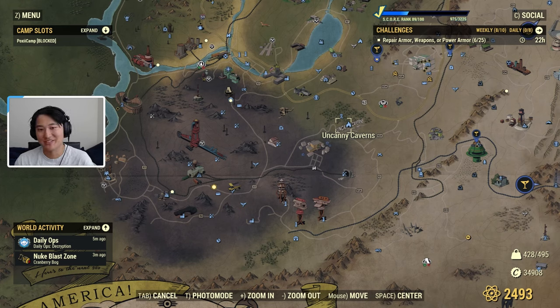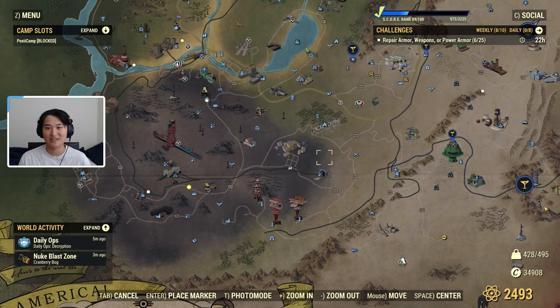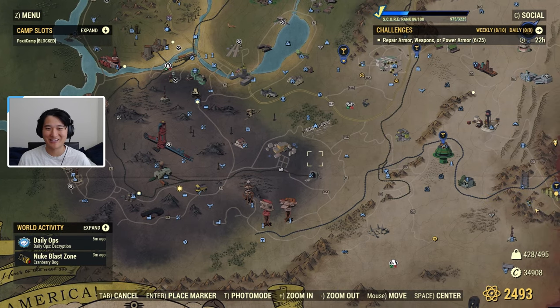Hey guys, it's Poxpro. Welcome back to another video. Today in Fallout 76, I'm going to be making a guide on how to get fertilizer. I'm going to be showcasing a couple of locations, and then the rest will be in the description. The main way to get fertilizer is to go to these locations, collect the bags of fertilizer, and scrap them down. They are going to be pretty heavy, so prepare to carry a bunch of bags.